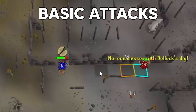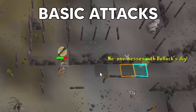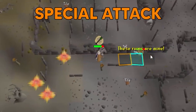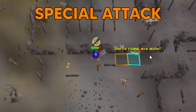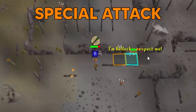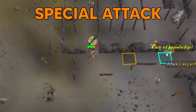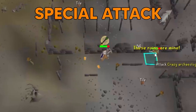For mechanics and attacks: the crazy archaeologist uses melee and ranged, but since we're maging, it will always use ranged against you. Keep Protect from Missiles on the entire fight and stay out of melee range. The one special attack is very noticeable — the boss will say 'rain of knowledge.' When you see that text, start moving. It throws books that explode and deal splash damage to adjacent tiles, then split into three smaller books that also deal splash damage. Simply move two or three tiles toward the boss to avoid the damage, then return to your starting point.